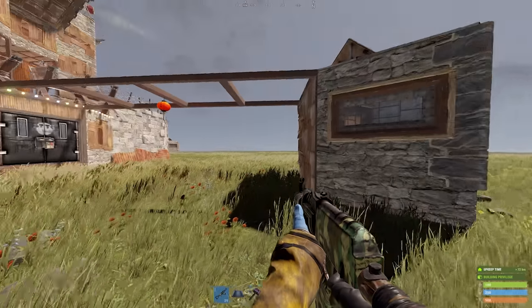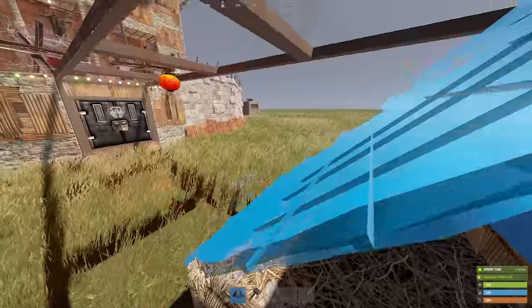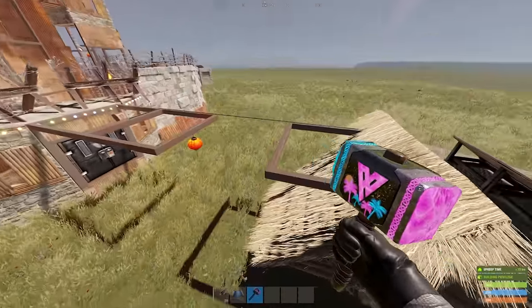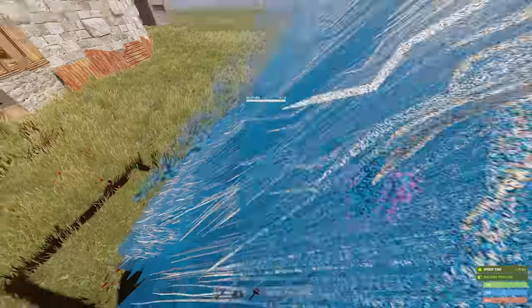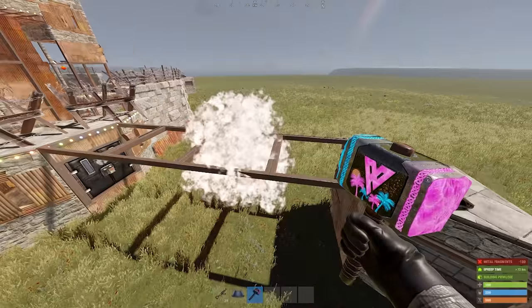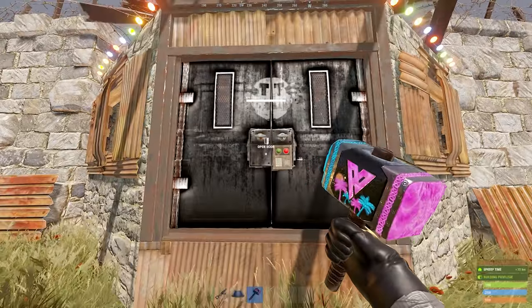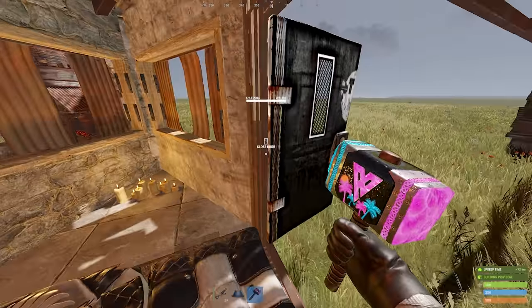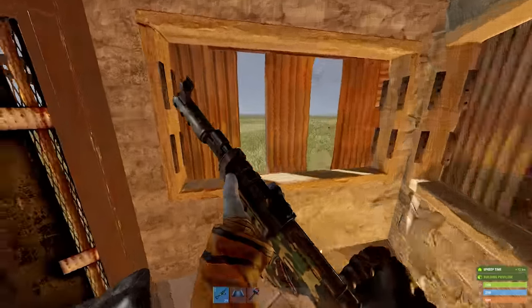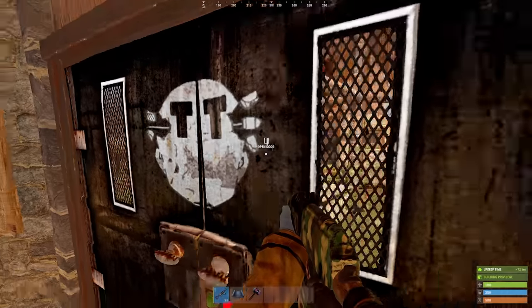Starting outside, we have four identical disconnectable external TCs. With just a couple pieces of twig, we can sever the overlapping build privilege and replace our main TC if we lose it during a raid, then reconnect them just as easily. Heading into one of our four identical gatehouses, we see vertical metal embrasures allow us to check for door campers outside or fight back into our compound during a raid.